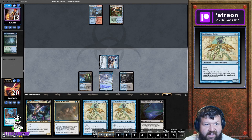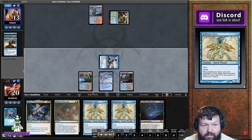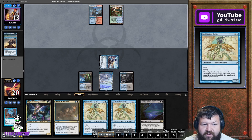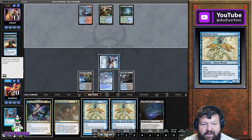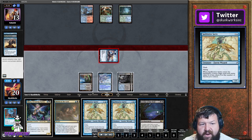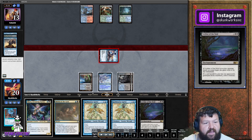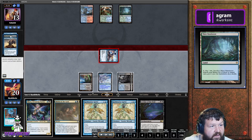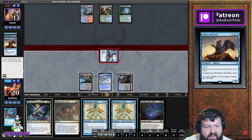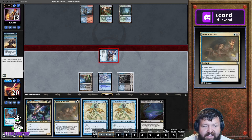He can only cycle once because of Mastermind, so he has to play around it. Drawing through this just gives us more counterspells and lands — we're happy. We get our fourth land but I don't dare tap out because he can do this at instant speed and get two 4/4s when he cycles. I could try to race but I'm just going to end up killing him and he'll just Living End again after I kill him.